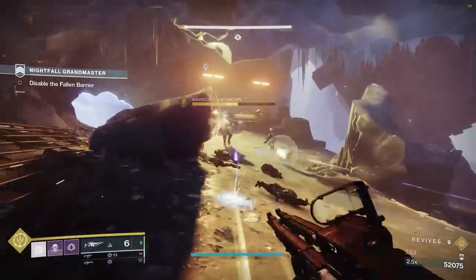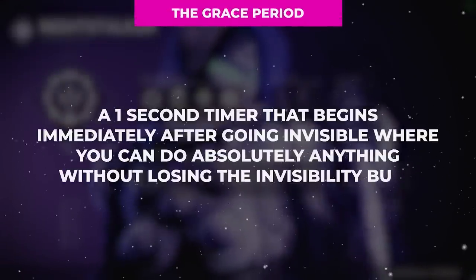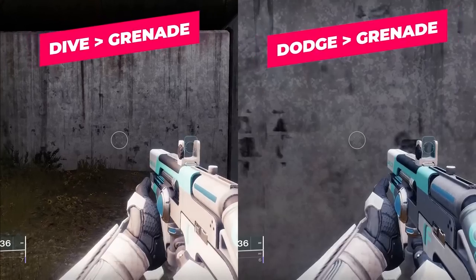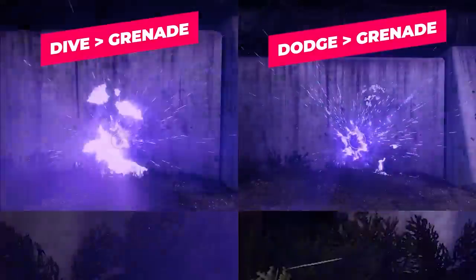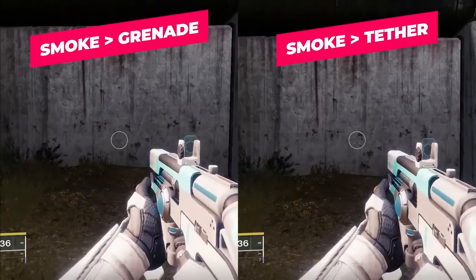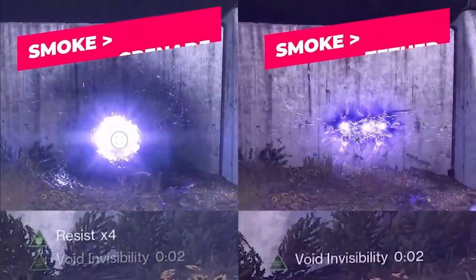Now that we understand all of the ways we can go invisible, let's talk about a mechanic I like to call the grace period. The grace period is a 1-second timer that begins immediately after going invisible where you can do absolutely anything without losing the invisibility buff. The grace period unfortunately cannot be utilized when going invisible from a shadow dive or a dodge since their animations do not complete until after the grace period expires. But you can utilize the grace period when using a throwable smoke bomb to throw a grenade or shoot a tether immediately afterwards without losing your invisibility.